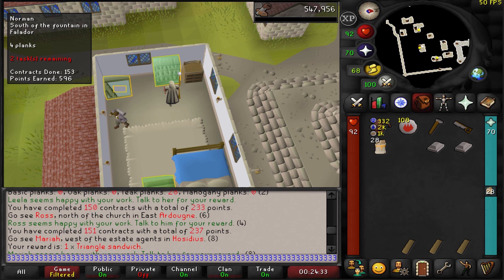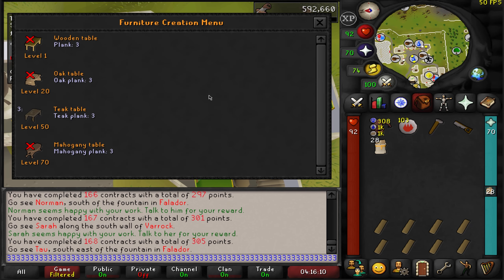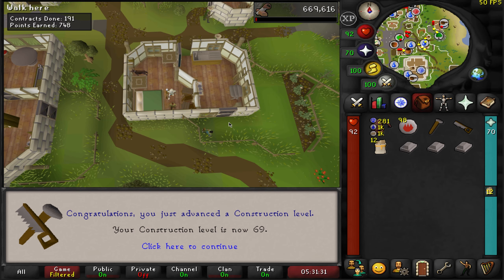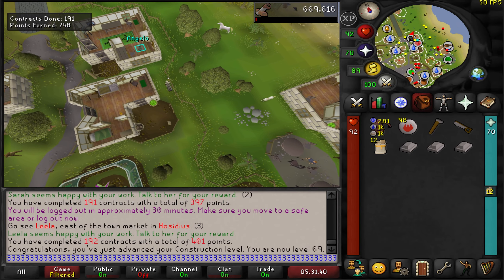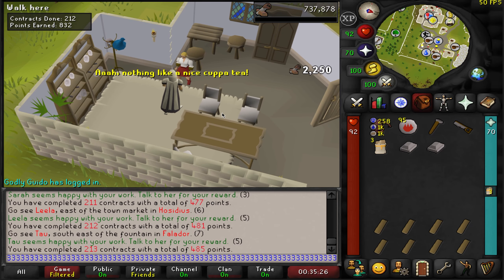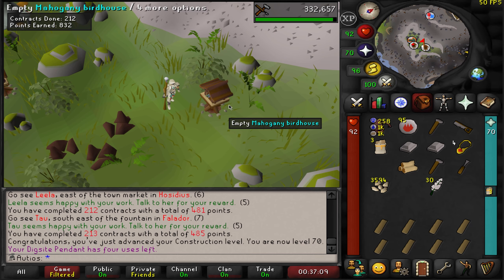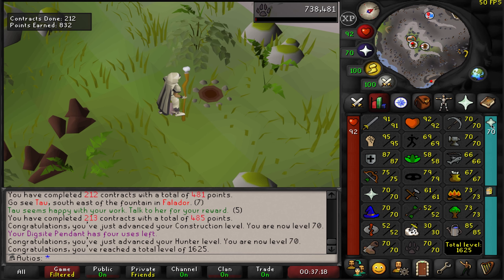I missed the level but we just got level 67 construction. I just passed 300 points and I could buy the Carpenter's Boots, but I find it more motivating to always wait for the most expensive piece of the set first — the shirt at 800 points. Level 68 construction. Level 69 construction. I am starting to get pretty burnt out of Mahogany Homes, but we just have one level left. Finally — there is level 70 construction! And I think we actually have our birdhouses ready — yes, there is level 70 hunter. That also gets us to 1,625 total level. We have 70 mining, 70 smithing, 70 construction, 70 hunter, past 70 farming, and basically 70 agility via Morytania Part 2. All we have left is Herblore.